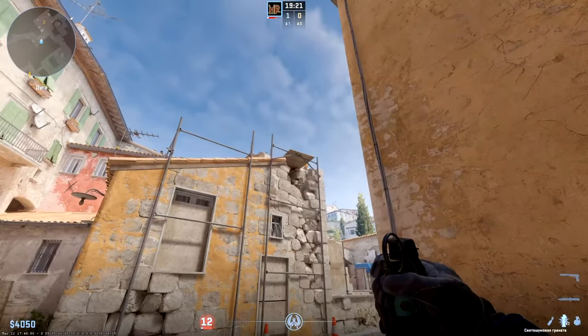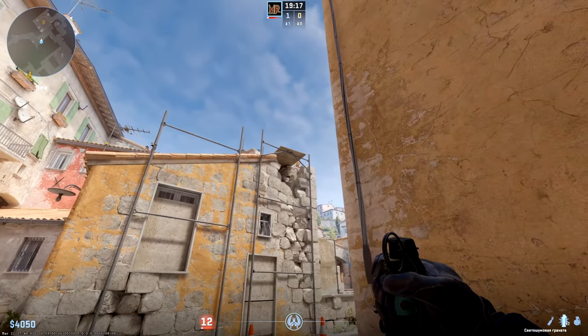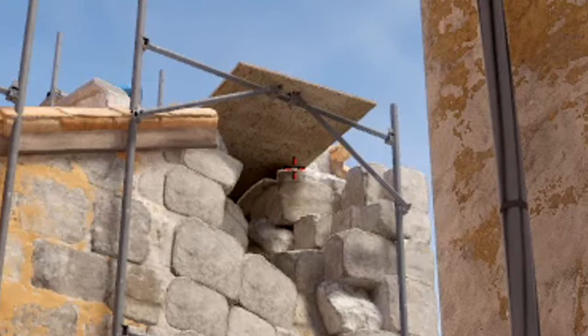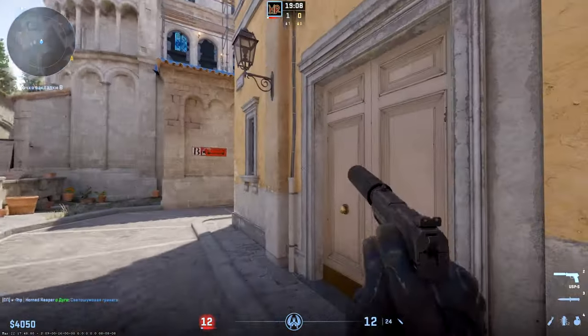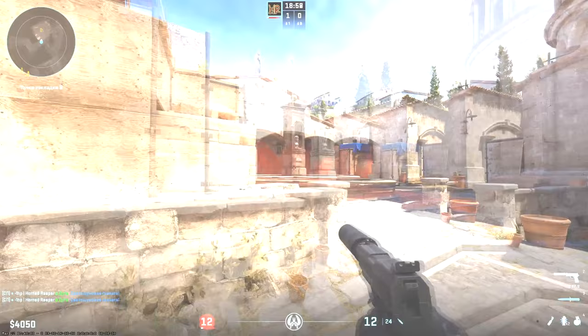Flashbang for picking city if you don't have smoke there — stand near this corner but leave space to run, find the dark notch under the board, aim little to the right from it, throw on short run. This flash can help you take B alone even against two enemies.